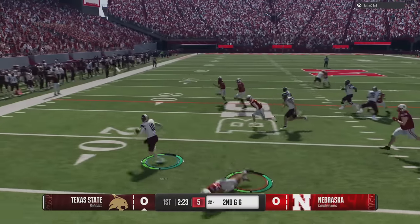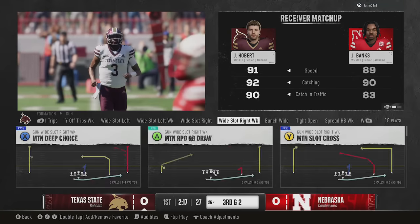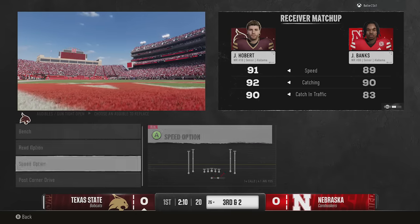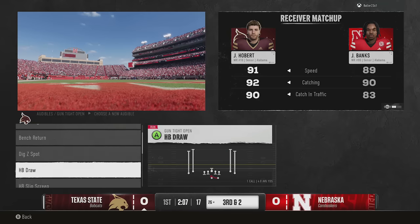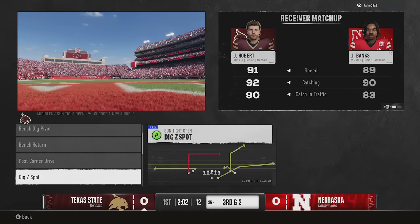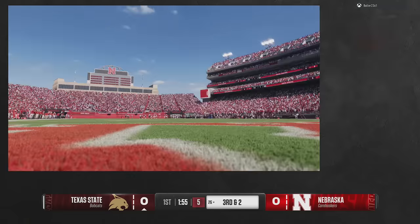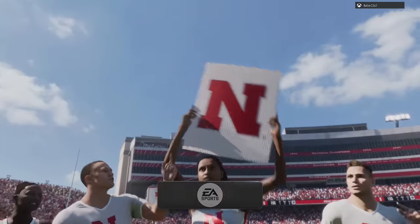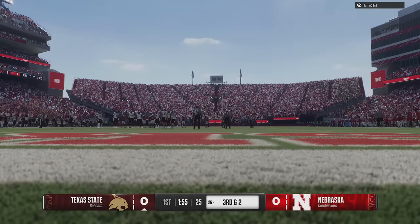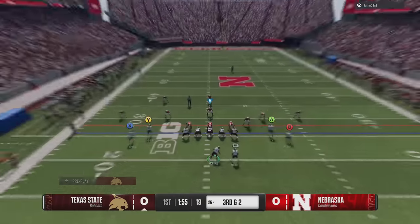There are also pass blocking fixes — they increased the responsiveness of the pass block slider for users and CPU, and fixed an issue where defenders could slip through double teams without an appropriate animation. I think this may be related to disengaged blitzes out of formations like the 4-3 and 6-1, though they didn't specifically call out mid blitz or disengaged blitzing by name.